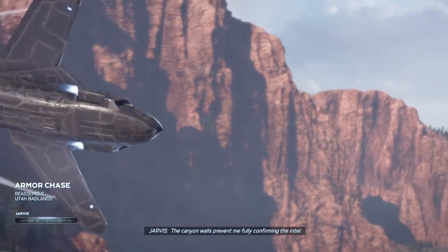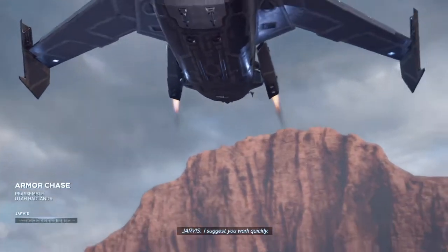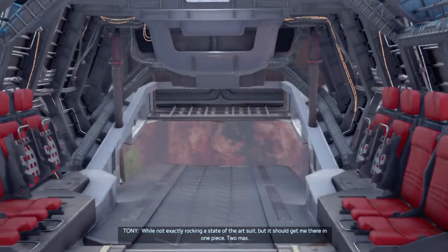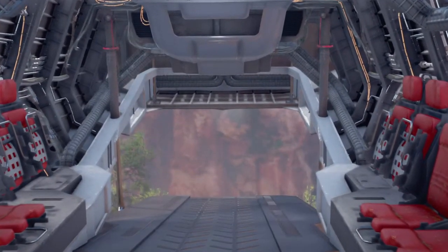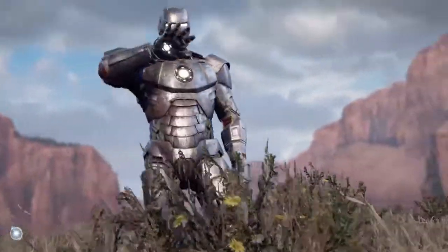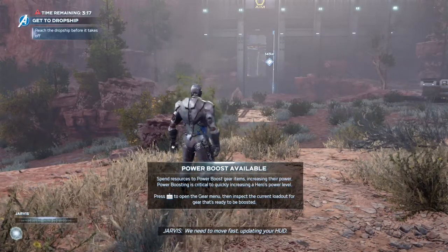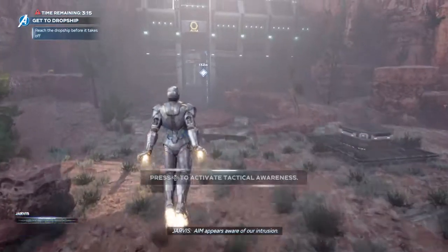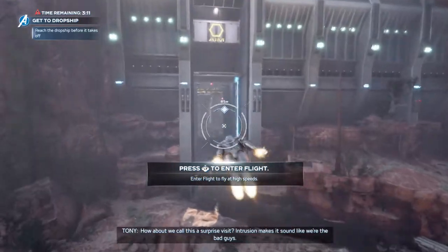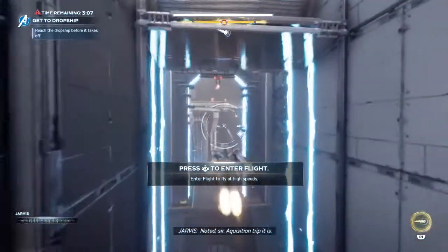It's risky, but I don't see an alternative. I'll upload the dropship's last known location to your HUD. The canyon walls prevent me from fully confirming the intel — I suggest you work quickly. It's not exactly a state-of-the-art suit, but it should get me there in one piece. AIM appears aware of our intrusion. How about we call this a surprise visit? Intrusion makes it sound like we're the bad guys. Noted, sir — acquisition trip it is.